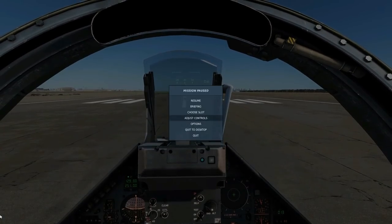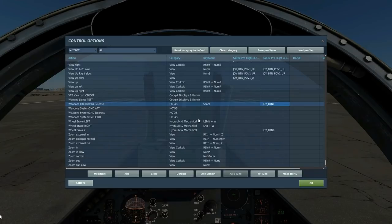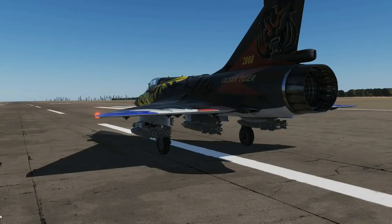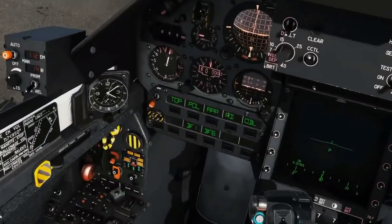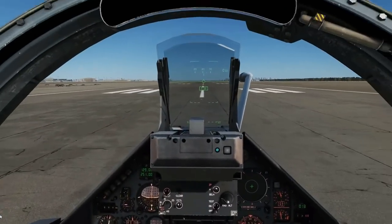While we're waiting, we're going to go into controls. The controls we'll be using today to drop these weapons: push and hold weapon fire. To engage our CCIP symbology on the HUD, we've got weapons systems command forwards, and aft to disengage the CCIP symbology. We'll need both of those. So we're fully equipped now, and we're going to turn our G-limiter off to a more suitable position. Everything else we're going to do in the air.